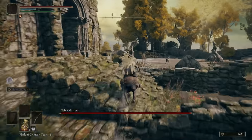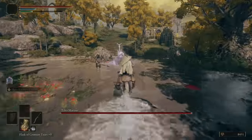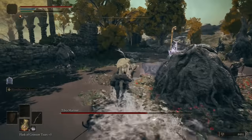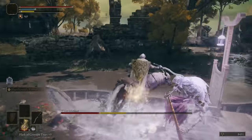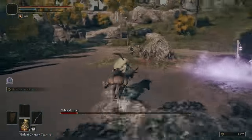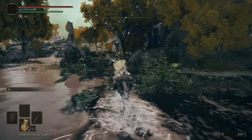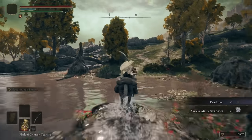You can lock on if you want; I'm not going to bother. Just smack it and ride right past. Whenever you see it raise up, run away — that's what you need to do. There's a bunch of skeletons — just hold R2 down and keep attacking. If you want to get off your horse, you can do your ash of war — L2, then R2 — and you'll take it out no problem.